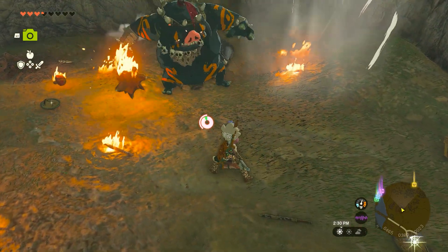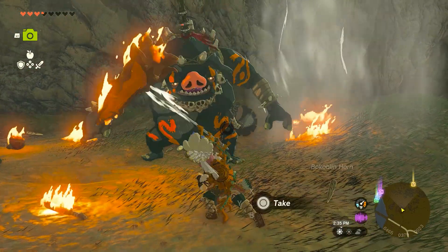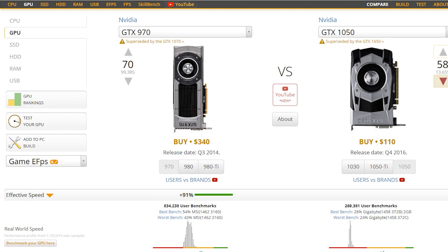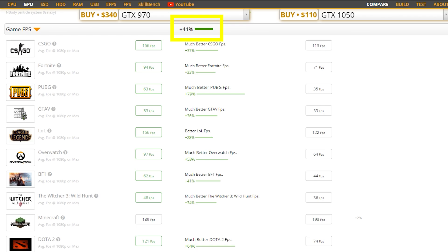It is a version equivalent to the newer TI versions. Since we don't have specific data for this card, we will compare it to the normal version of the GTX 970, which has a gaming performance 41% higher than the 2GB GTX 1050. Does this difference also reflect in emulation?